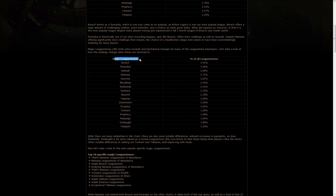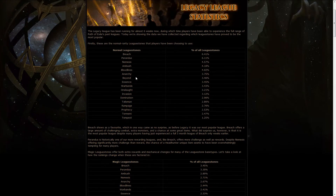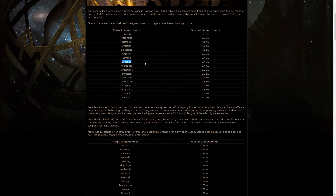As far as magic league stones go, Breach again, Perandus again, Ambush, Anarchy, Bloodlines — the best leagues are very clear from this data. I'm actually surprised that Talisman is so high on the list; I personally just don't use it because it clutters up my inventory and stash. If you don't have much stash space, you don't really want to use Talisman. Some of that problem might apply to Essence as well, although they do have an Essence tab, so you can work around that.